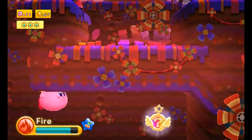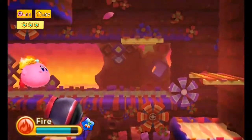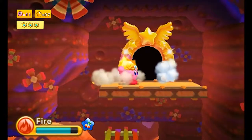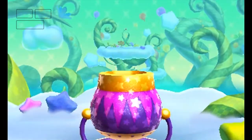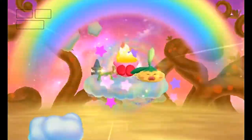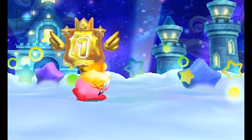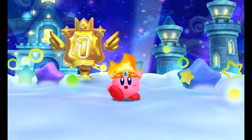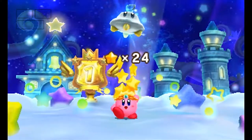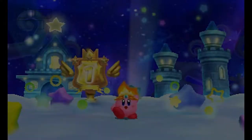Need to get past this Gigatsu here, because below it is the rare keychain. Usually you'd have to fly above it, but with fire you can just sort of dash right through him. One thing I do like about Triple Deluxe more than Return to Dream Land is that Return to Dream Land had some levels that felt like they just kind of dragged on a bit too long. But Triple Deluxe kind of gets these bite-sized levels just right. I'm sure it also helps that it's a handheld game, but I think it just generally works better for Kirby to have more bite-sized levels than long dragging-on levels.